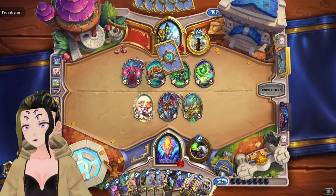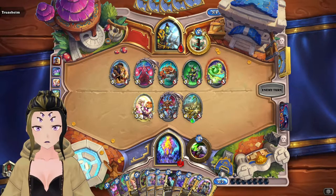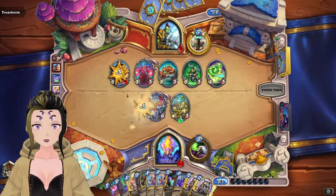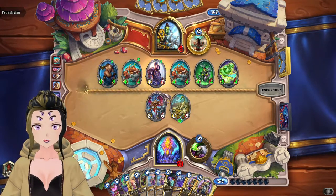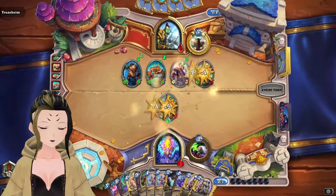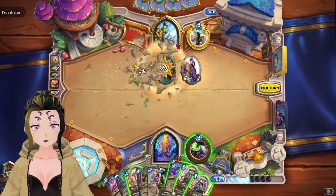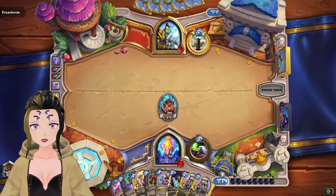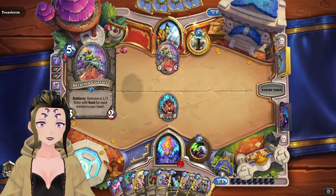They are only at 2 HP. There's their second Gnoll. I'm assuming they probably have something like Revolve or something. So they're going to evolve the Gnoll and something else — interesting, but that doesn't really save them. I guess they could board clear here. So we can board clear with a Hysteria and then play our Dark Alley Pack. Dark Alley Pack is such a simple card but it's so nice. The funny thing about it is you can actually duplicate it off of Tad's Men if you really need to.